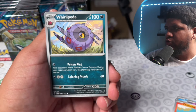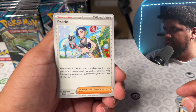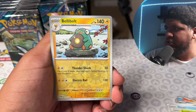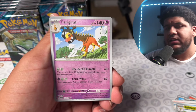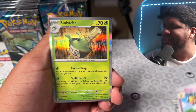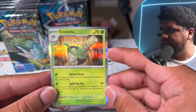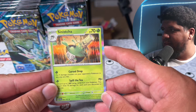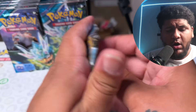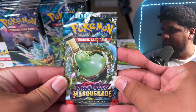Alright, boom — we're in focus. There are a lot of playable cards, I'll make sure to let you guys know what's playable. Let's see if we can get a banger off the first hit... and we have a Sinistcha. Let's take a look at that Sinistcha right there with Cursed Drop. First pack is a dud, but there's a lot that we can pull.